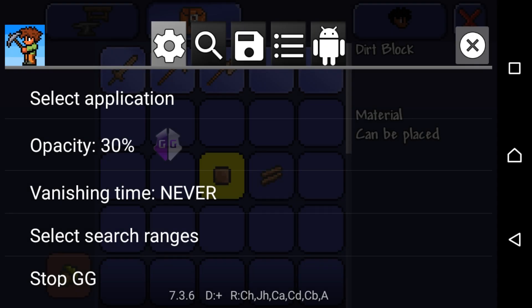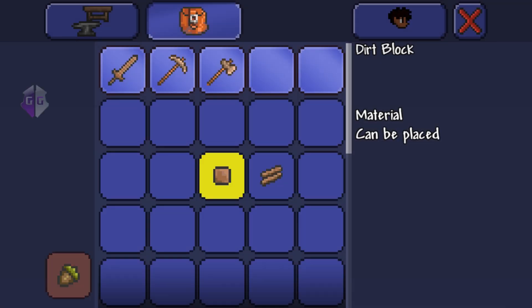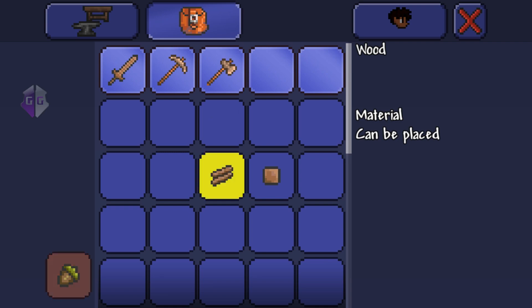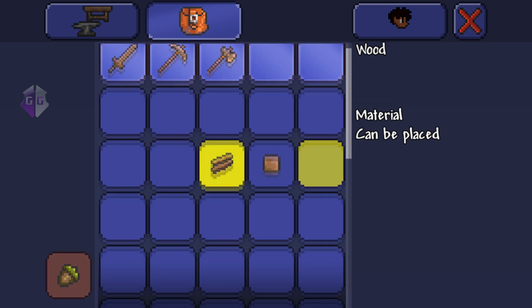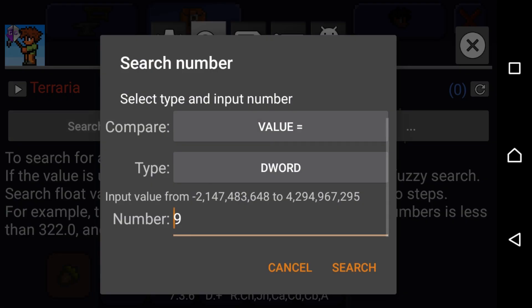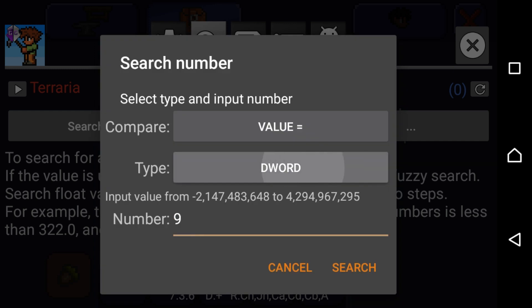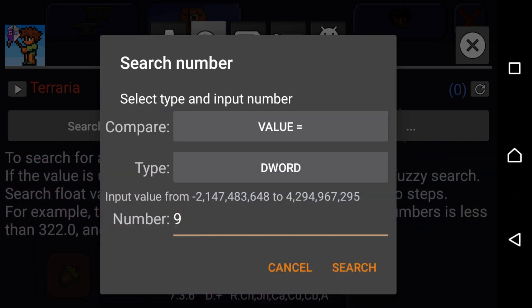Click the search button and search for the ID of the item currently in that slot. For example, wood's ID is 9, so if I had wood I'd search for 9. The type must be set to dword — don't forget to change it to dword. Don't change anything else, just type the ID of the item you're searching for.